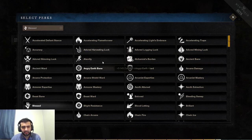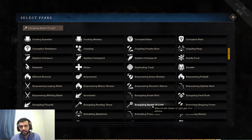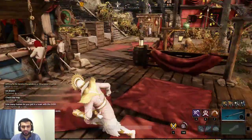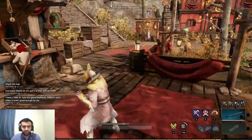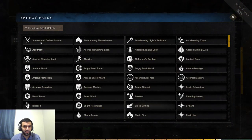Next one is Energizing Splash of Light. Allies hit with Splash of Light gain 14 stamina. Splash of Light applies to 5 people including yourself in your group, so each one of you gains 14 stamina — that's about 70 stamina every time you use Splash of Light for your entire group. The reason why that's strong is dodging in this game. I have 22 stamina and I'm still able to dodge. So if your allies get hit with 14 stamina, it's going to give them an extra dodge at the end. Very, very strong for PvP. If you're playing a healer and using Splash of Light, you definitely want this perk.